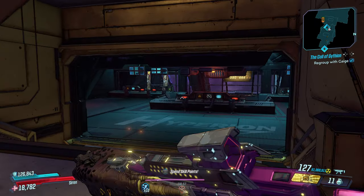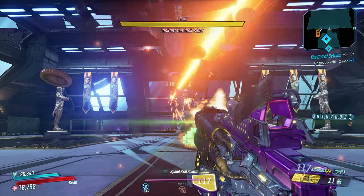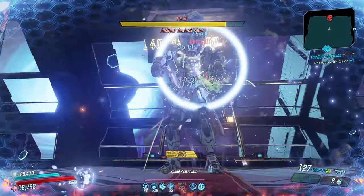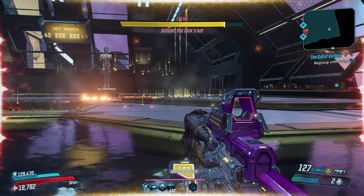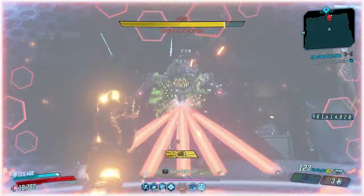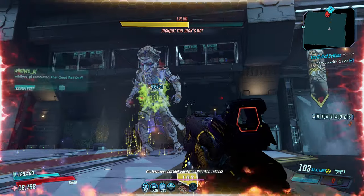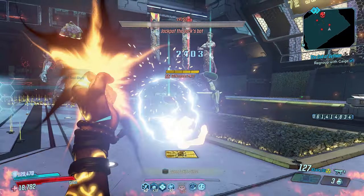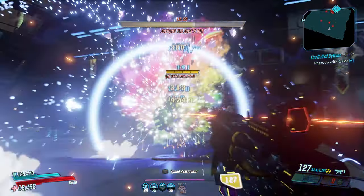Let's talk about what this grenade mod actually does as we fight the boss Jack. Throwing it right now — the cake turns into Butt Stallion, Butt Stallion turns into this mushroom weed-looking plant effect, then explodes into a crazy electrical shock burst which drops tons of money. With the redistributor you're only shooting pennies to a dollar, but when you pick up money from this cheesecake money grenade you're picking up hundreds and thousands of dollars. One grenade mod has the potential to give you over 20 million dollars per grenade thrown, so you do not have to worry about your money.